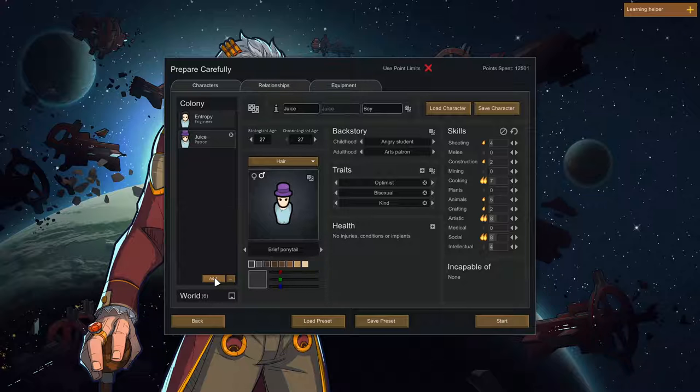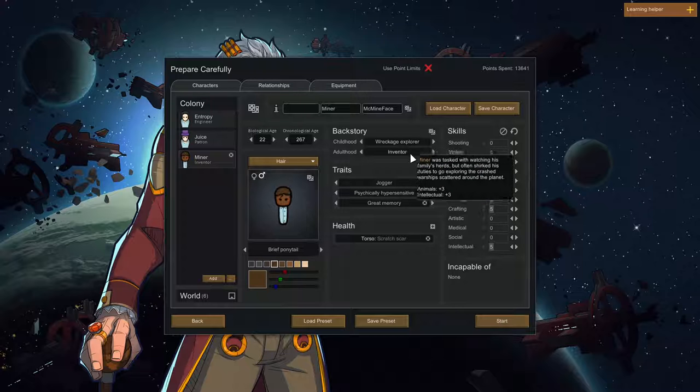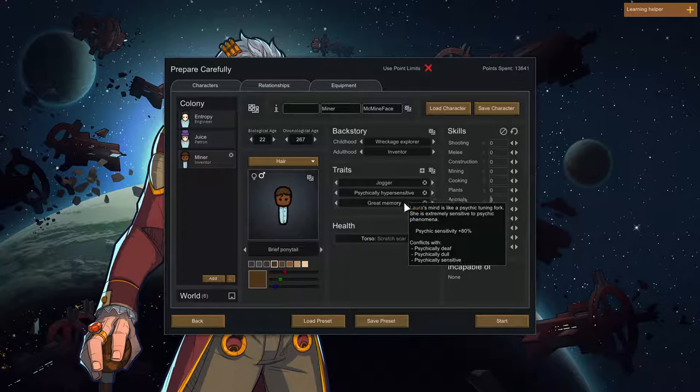Okay, this reminds me of the StarCraft 2 thing. We can't remain. So you want a third person, right? Yeah, yeah. Just somebody who's good in... I mean it doesn't have to totally fill the gaps. But having somebody in the beginning who can kinda help out... I'm gonna find a miner. Wreckage Explorer, low. Joker, Psychic City — oh, forget that one.